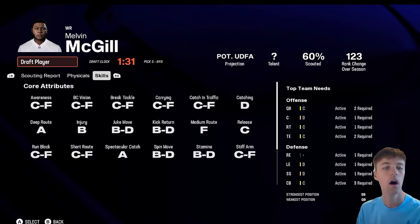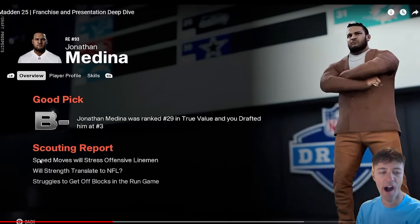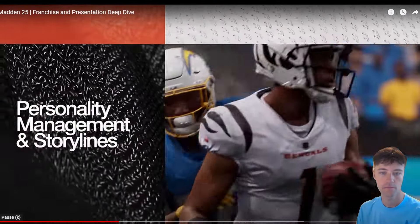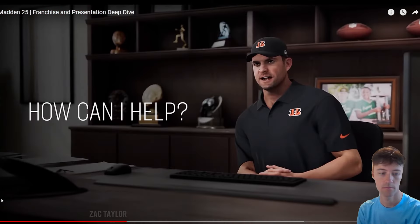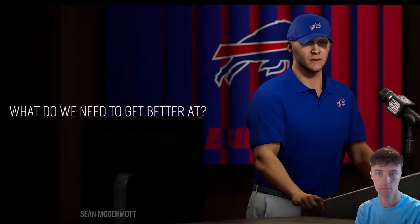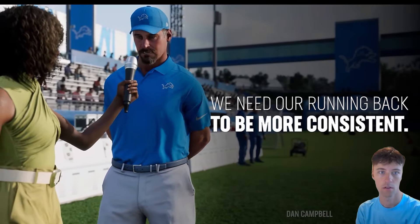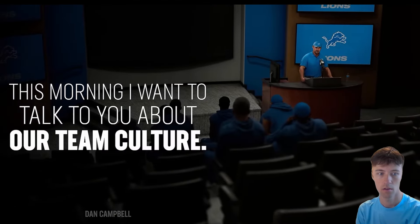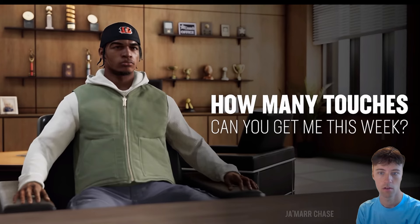You'll also receive more in-depth analysis both during and after the draft, as well as a draft guide that lets you know how you did. In Madden 25, new player personality management and dynamic storylines in franchise mode are critical to your success. As you shape your team, you'll face situations that real coaches do — like dealing with trade rumors, guiding off-season workouts, and defining your team's culture. You have to consider your players' actions, wants, and needs.